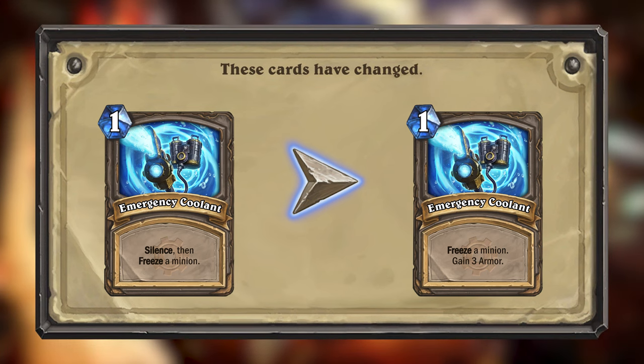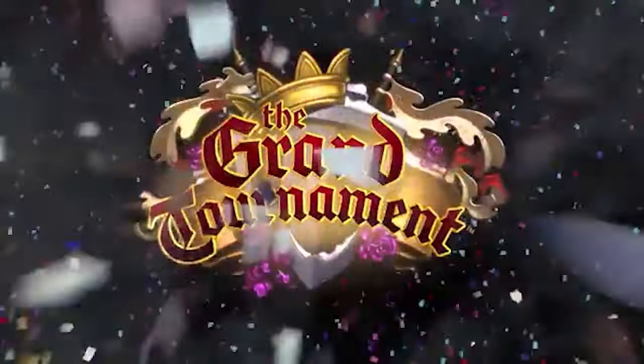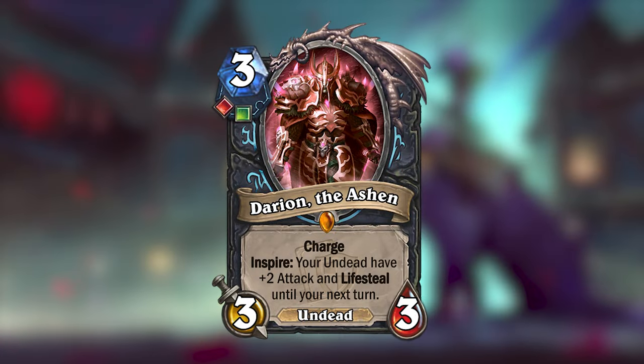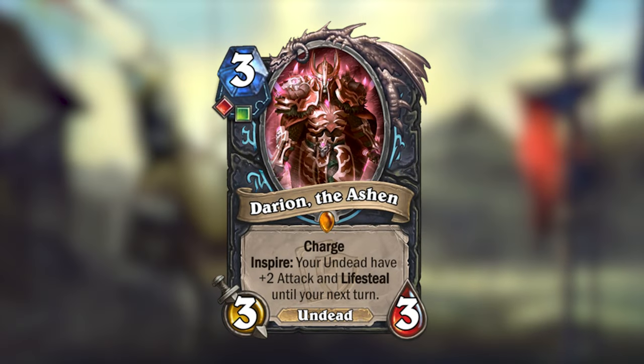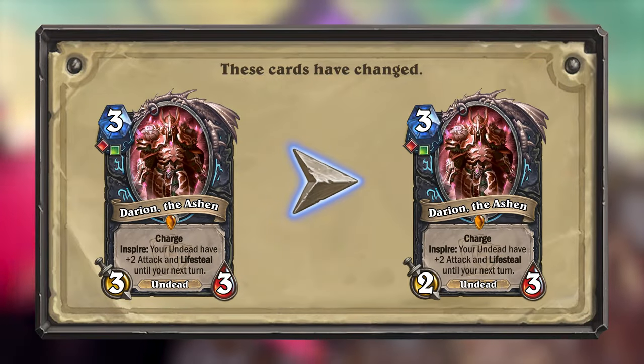Those were the main concerns about my GVG mini set, but you also had some thoughts on my Grand Tournament mini set, mainly about the card Darion the Asher. This card was considered too strong, so Darion will change from being a 3/3 to a 2/3.